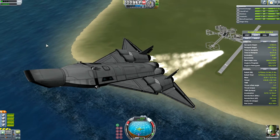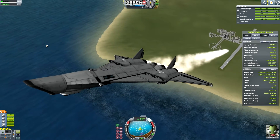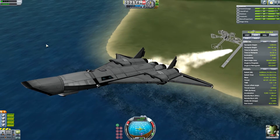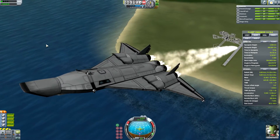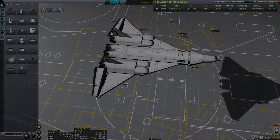I wanted an SSTO that could be reusable and basically continuously conduct crew rotations at CPSS. This thing flies really well — I was actually really lucky with the way I designed it and was able to fly it with such success on only my first try. I flew it once up into orbit, had to swap around some engines, but besides that didn't make any major adjustments, and it works really well.